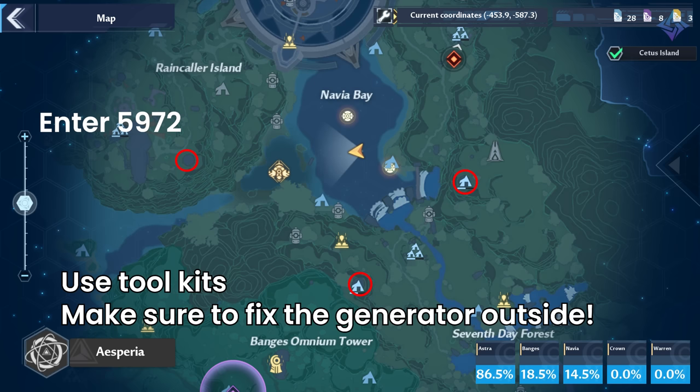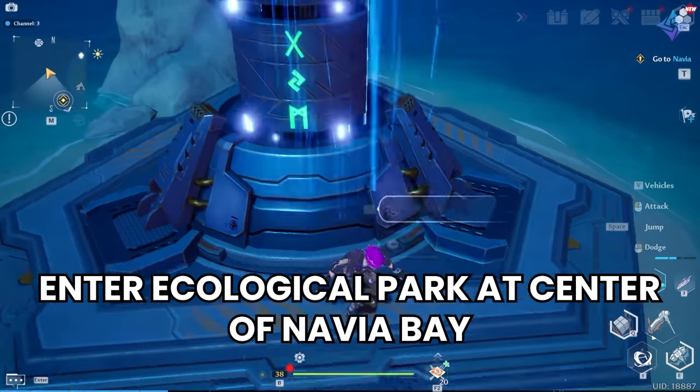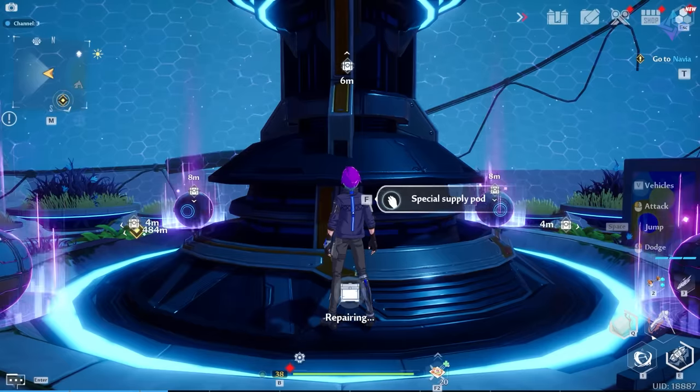Once you have the toolkits, fix all the broken generators on the southern tower — two inside and one outside on the catwalk. Do not miss the one on the catwalk, because you will not be able to repair it without it. Once all are repaired, return to the control panel and activate the tower. The last tower to the east requires the components from Morghly — affix them and activate the tower. Once all three are done, visit the large beam in the center of Navia Bay and enter the ecological park.